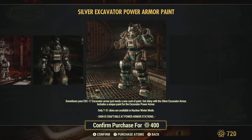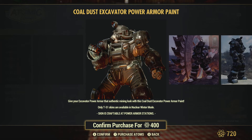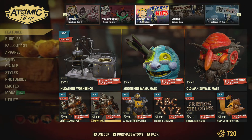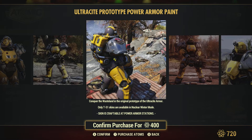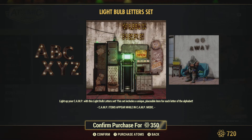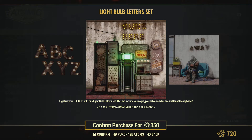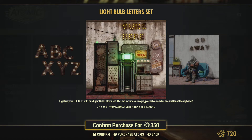We have the Silver Excavator paint for the T-51 in Nuclear Winter, but it looks like it's Coal Dust Excavator. These are all 50% off, so not a bad price for these. Ultracite prototype — I haven't seen these too often, but they do come back now and then. We have the light bulbs. They look great in the pictures, but I remember people saying some of the light bulbs are broken — you can see it on the Y and the A in the display. So be aware that they probably won't look as nice as the picture suggests.